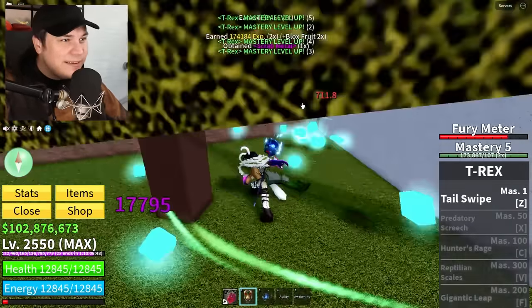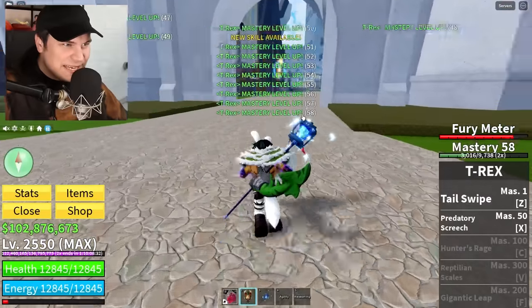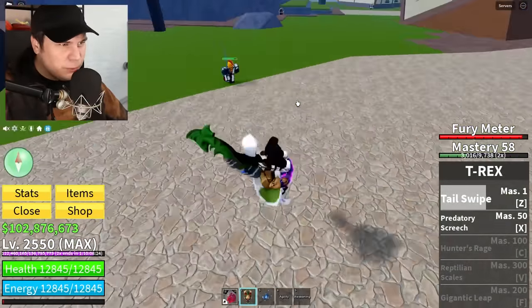Now, in this update, I don't know if they added any new islands, but I'm gonna have to have a look anyway. Wait, new skill available already? We're gonna have to check that out! Tail swipe — boom. Okay, that's not super powerful, but it's pretty good.